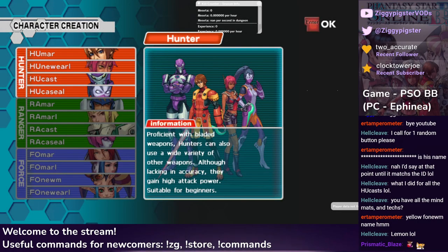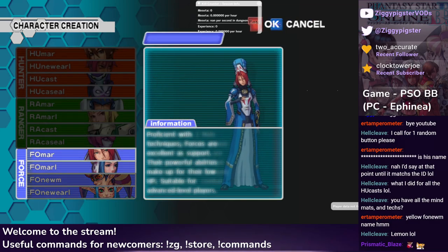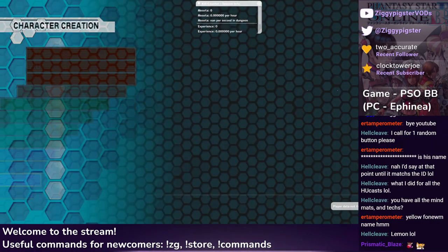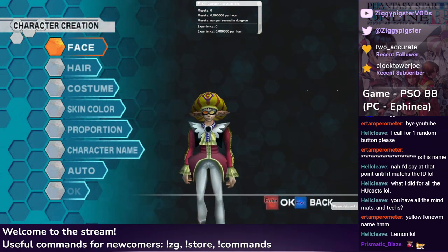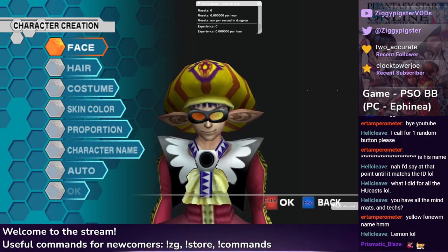Welcome, Prismatic Blaze, hope you're doing well. You are here for the creation of a brand new character. If you've not been here before, crazy things are going to happen. I do not usually have a lot of control over this — we go for group votes on everything. So this is where a majority of the run will take place. The actual run itself is going to take like three hours, but we're going to be here for like an hour.